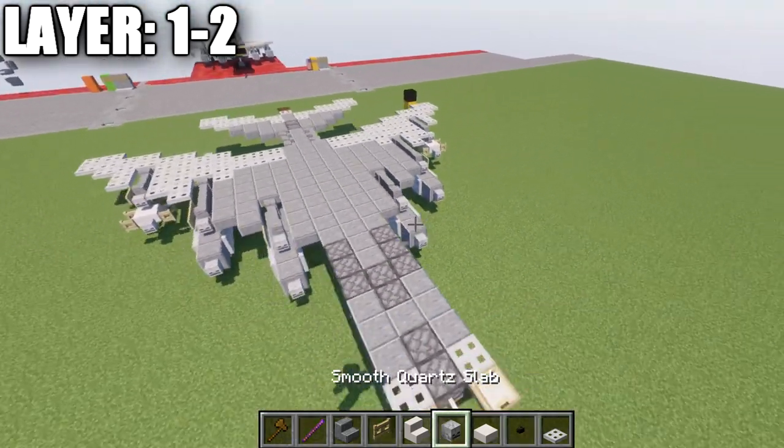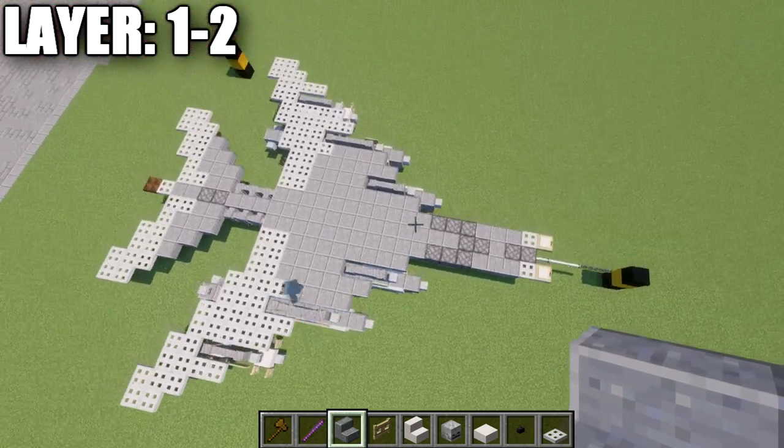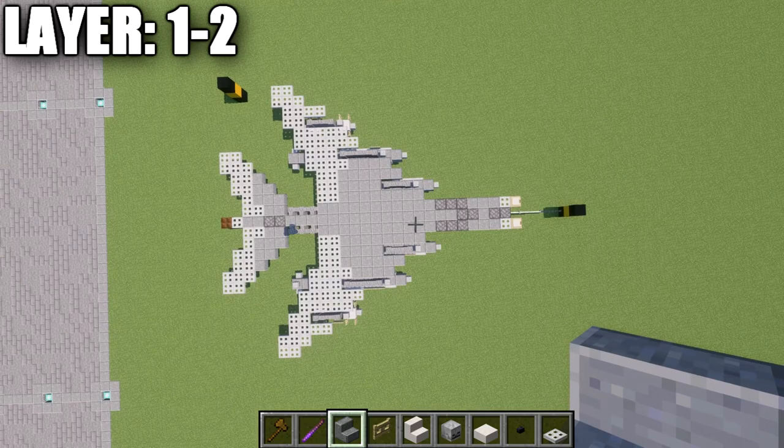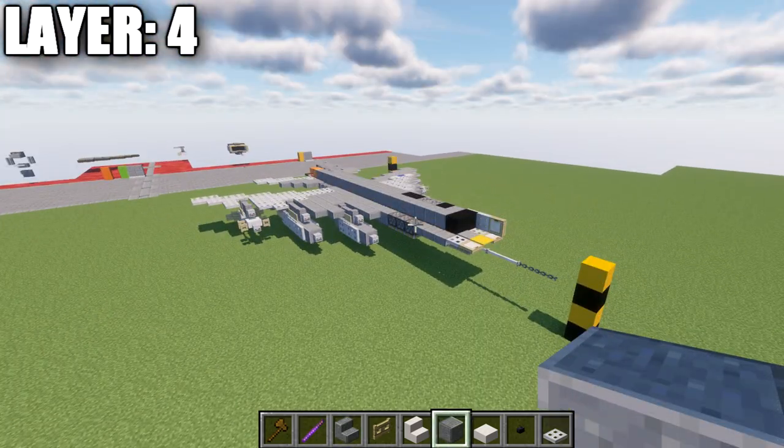That same missile design is copied to both sides. That completes the loadout — layers one and two are done. Here's a top-down view of what you should have. Now let's move on to layer number four.